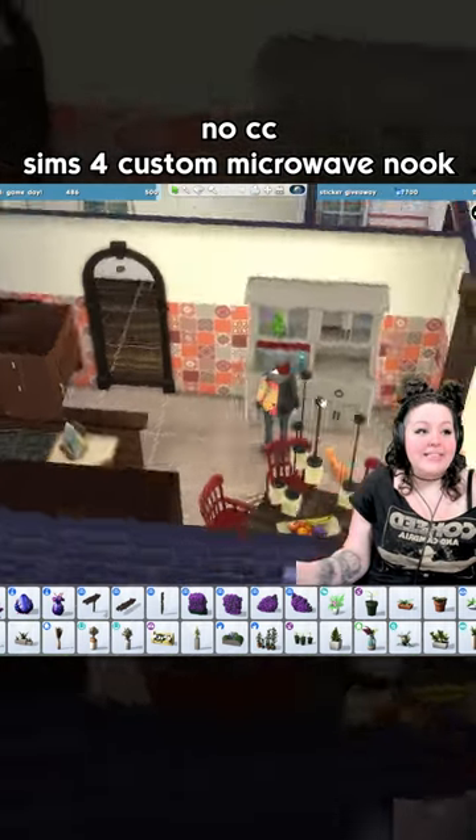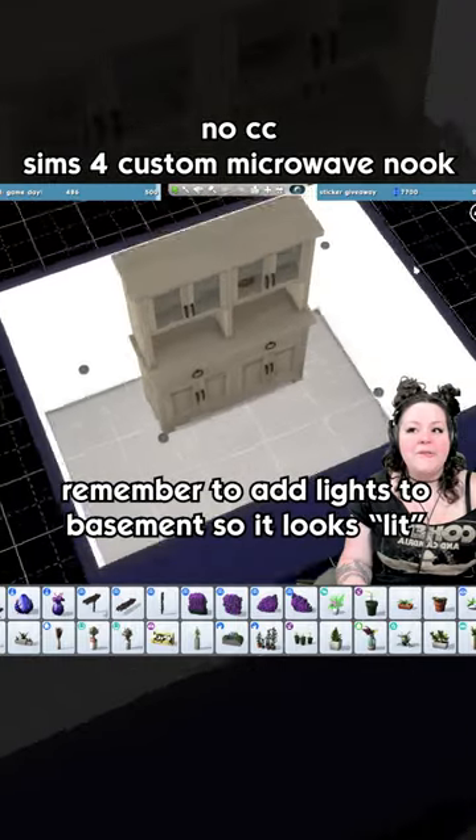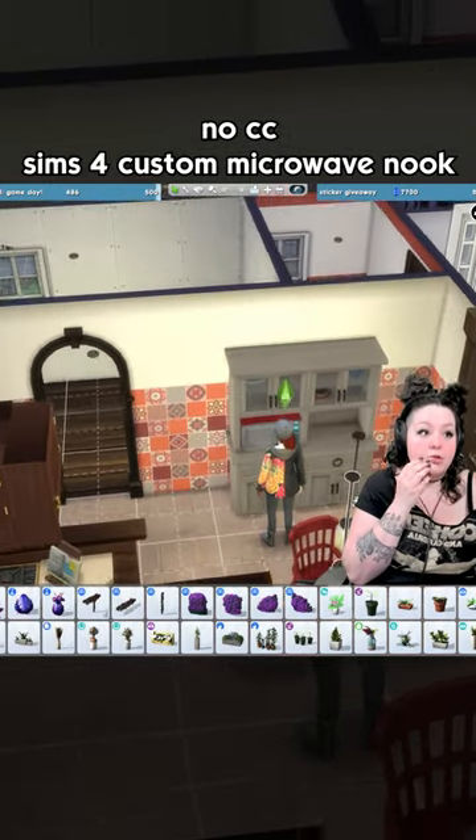And that's how you make a microwave — because the game thinks it's in the basement, by the way. That's how you can put a microwave in that. You got to light up the basement and raise it up. It is possible to do it without tool mod though.